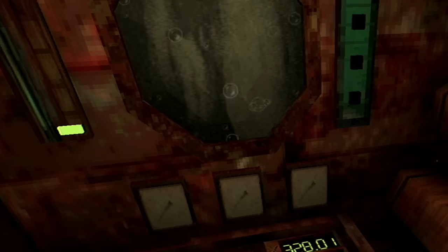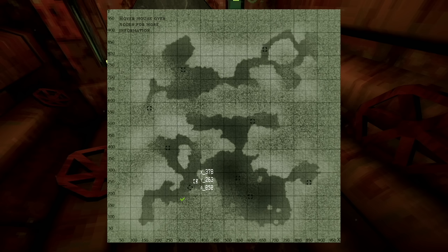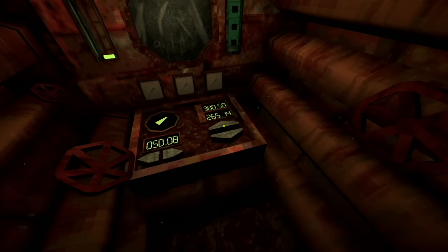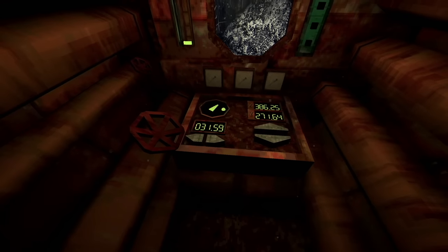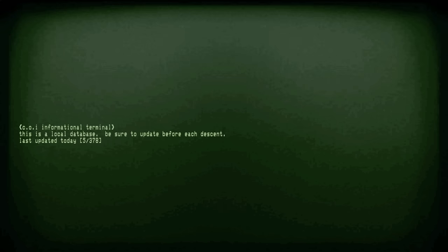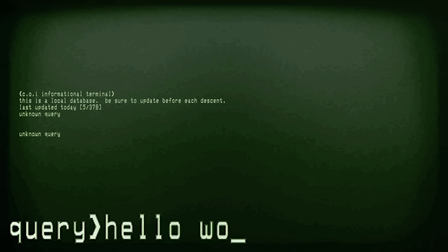Can we go through this? Okay I guess we could just push through it. Forward friend, forward - 378, 263. Okay that's it. Oh this is perfect, I'm gonna cheat for a second. What is that? I knew there was something here - it's a rock, oh that's weird. Could still be a carcass. All right, terminal - here we go. COI information terminal, this is a local database, be sure to update before each descent. Last updated today. Five out of 378. Help - unknown query. List. Hello world. Help me, COI - that's funny.